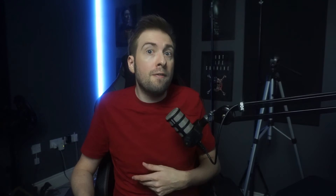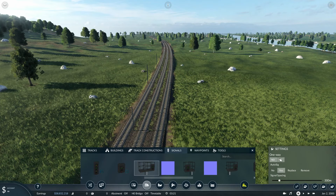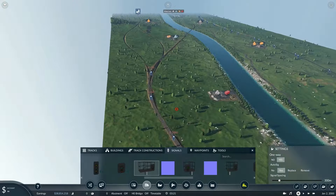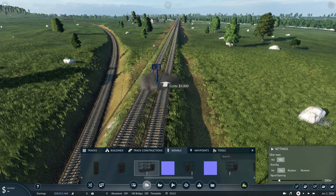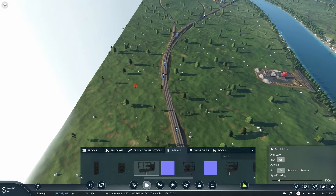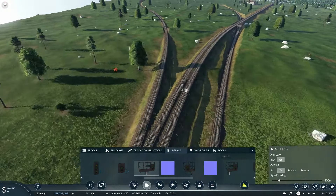If you're using any assets — anything like the Flyover Junction asset, anything like that in the track — Autosig will stop. From the point you've set your first signal, if it can't fit another one before the asset every 500 meters, it will stop and won't lay another one. It's also the same with switches — it will stop creating signals at a switch and you'd have to carry on after that.